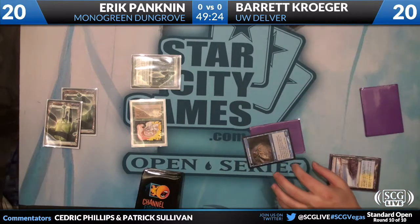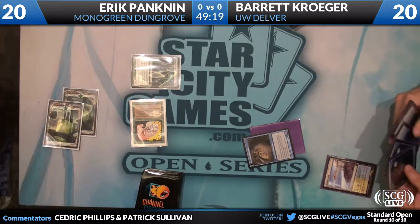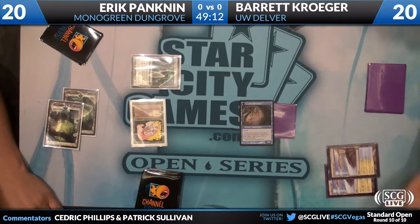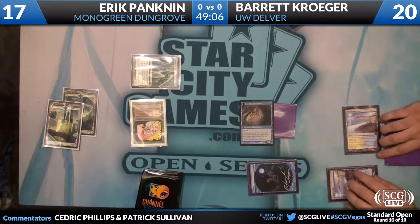We have a flip — not sure what it was, flipped off camera. It looks like a Ponder — that did look to be a Ponder. Both players are off to very good starts. Kroger in for three with his Insectile Aberration, and a Ponder.